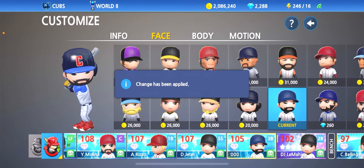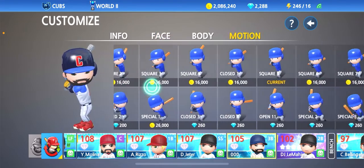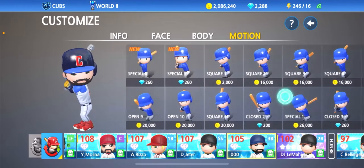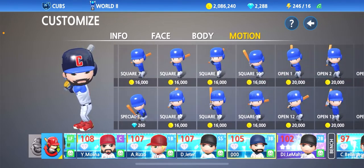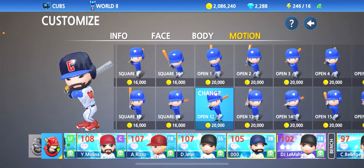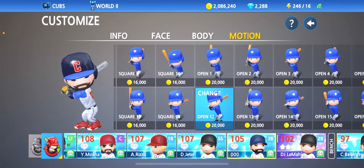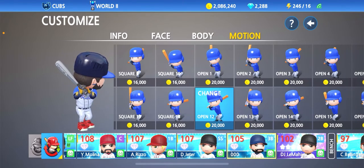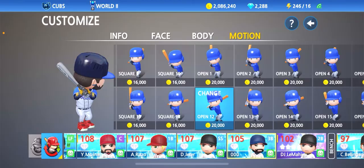I don't have the space yet, so let's bring that one to the team. As far as motion, I was going through these and one that stuck out to me was square stance — open 12. Chris Bryant does have a wide type of stance, and I was thinking about that off-the-shoulder batting stance. He does crouch low before he smacks home runs, so I think we'll stick with this one.